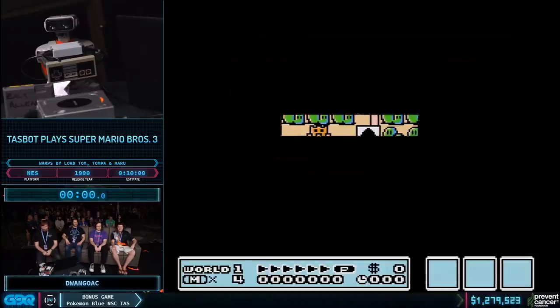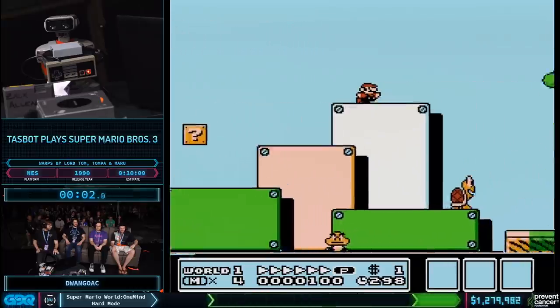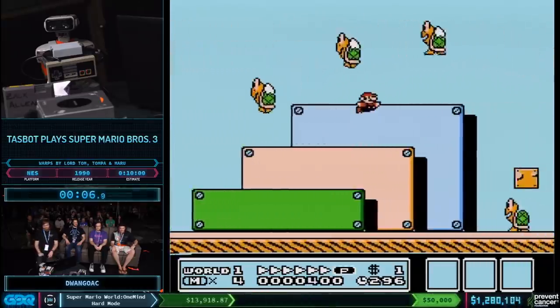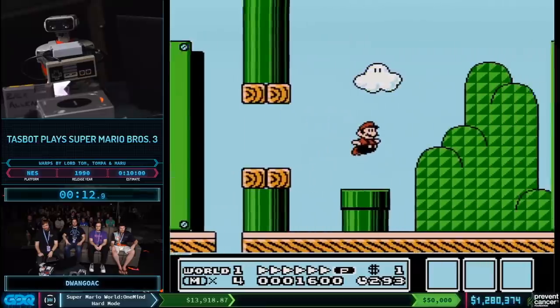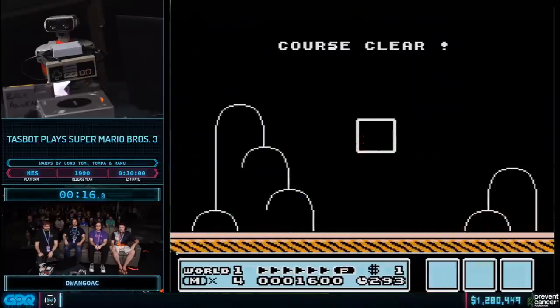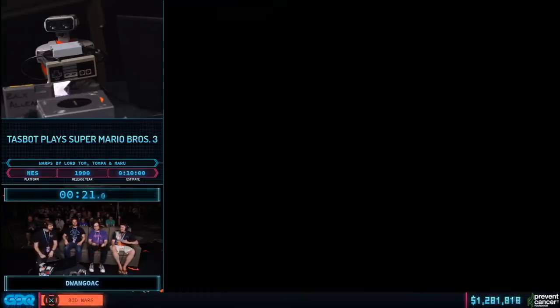We do not have a screen — oh, there we go. So even right off the bat, you'll see that Mario gets P-speed way earlier than he normally does. He's got an insane power-up collection here, using some jumps that go straight through the blocks and collect them before they're even visible to the human eye. Yeah, that route's really easy — super easy. That's how I like to collect the power-ups.